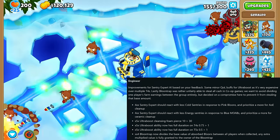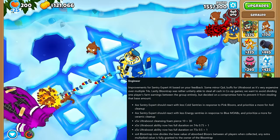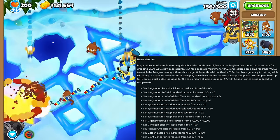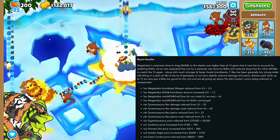Also, the Bloontrap now divides part of the income between players if playing in co-op, although most of it will still go to the person who owns the tower. The Beast Handler saw the Megalodon get buffed in several ways, the Dino got nerfed in several ways, and the Bird got some slight price changes.